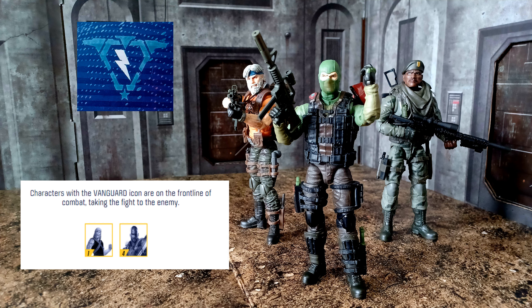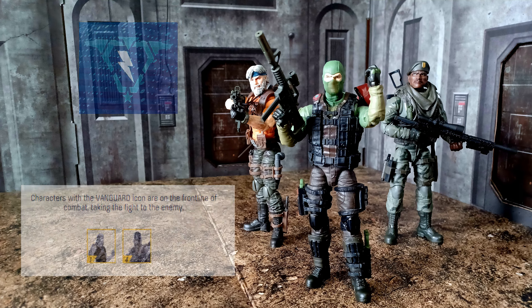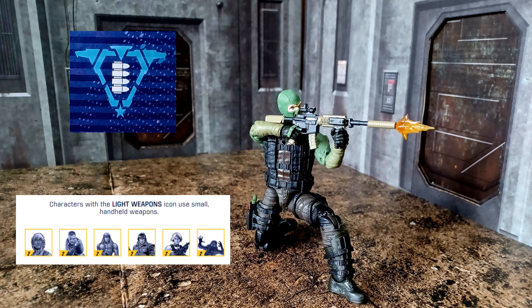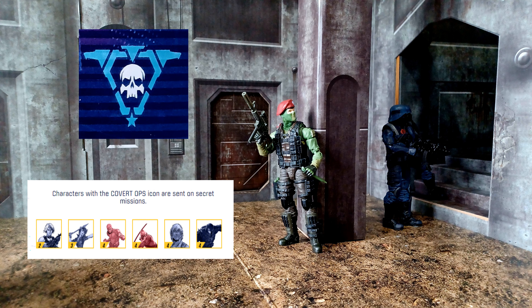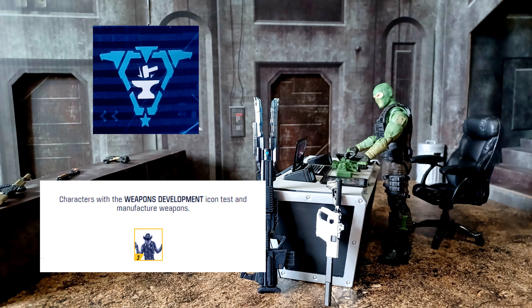The first icon for Beachhead is the Vanguard icon, showing a level 3 elite proficiency rating — characters with this icon are on the front line of combat, taking the fight to the enemy. The second icon is the Light Weapons icon, also level 3 elite — characters use small handheld weapons. The third icon is the Covert SOP icon, level 3 elite — characters are sent on secret missions. The fourth icon is the Weapons Development icon, level 3 elite, and this is what Beachhead is best at — characters with this icon test and manufacture weapons.